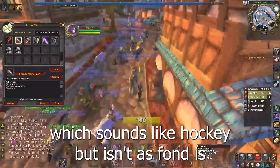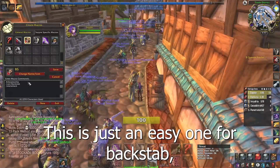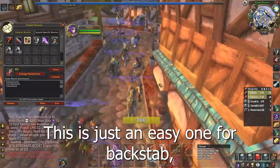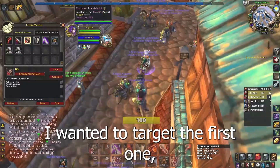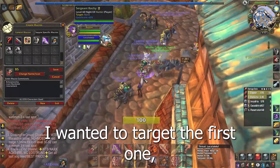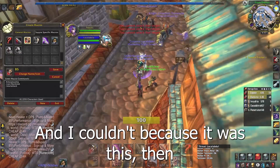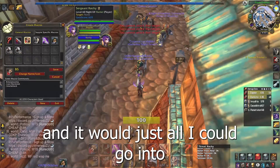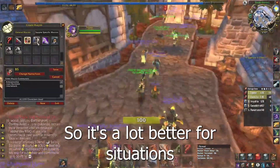Backstab is just an easy macro. If you're struggling with clicking targets — imagine you're in a group and you want to target the front one, like a healer, but you can't — you can just spam your macro button and it will automatically go onto the target so you can do the backstab. It's a lot better for situations like that.